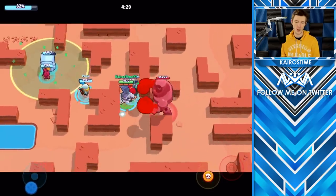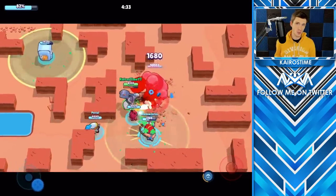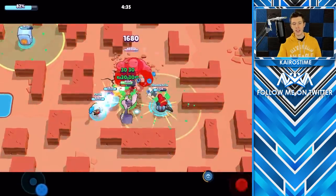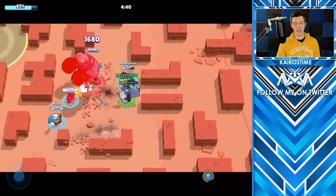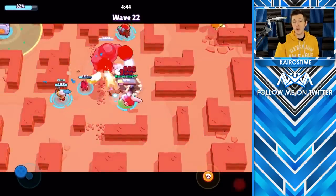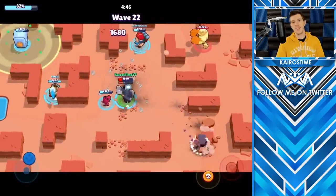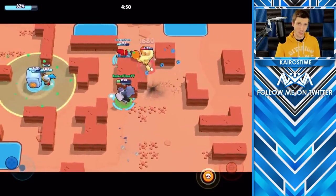Jessie's one weakness is that she has a very low DPS against the boss. My best tip is to place her turret in a spot close enough to the boss so it can help kill it, but not so close that the boss can hit it back and take it out. If you do it right, Jessie should almost have another super charged by the time the boss is taken out. Then you can throw her turret back onto the safe so it can resume destroying bots.